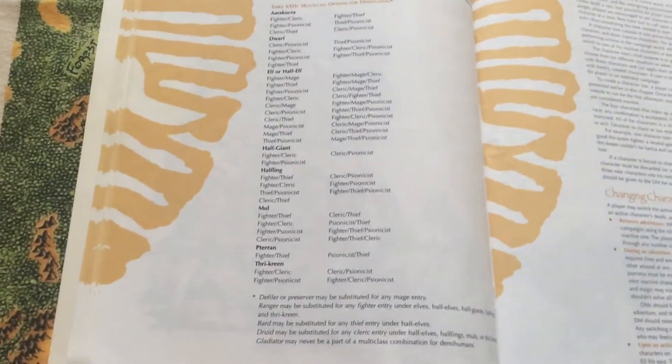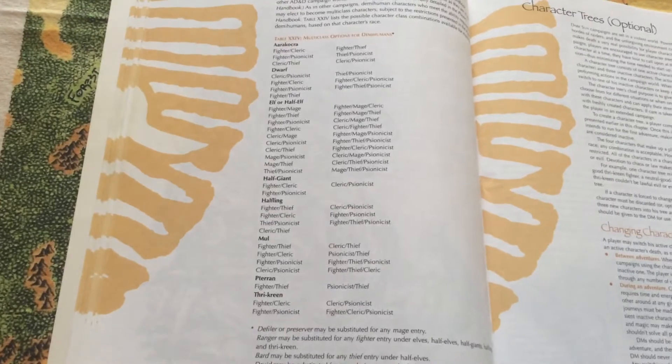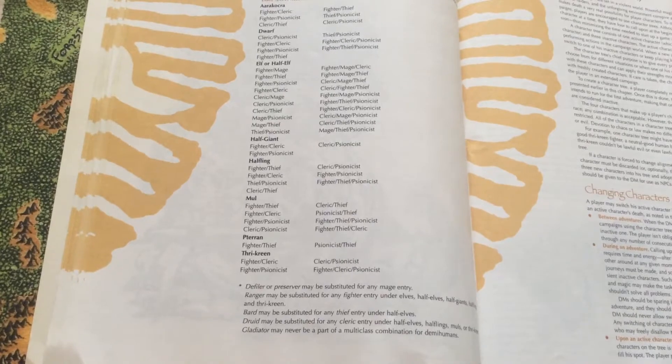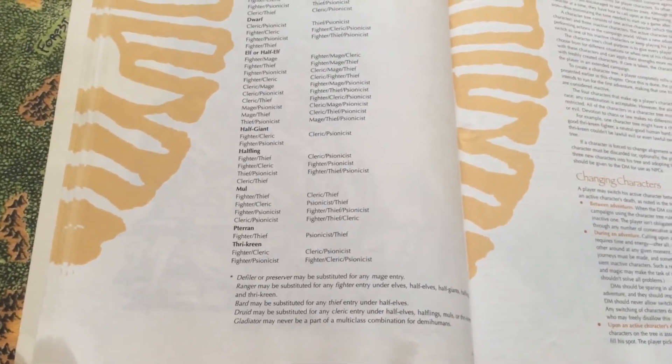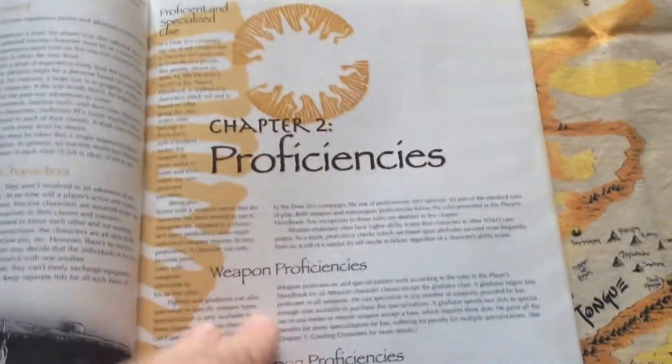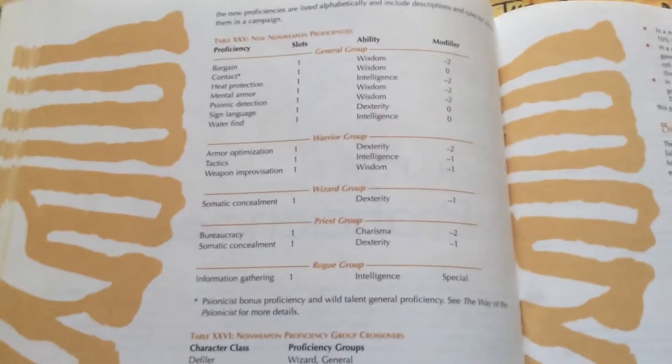There are various multi-class combinations. Gladiators cannot be multi-classed. Some races can be Rangers instead of Raiders, Half-Elves can be Bards instead of Thieves, and certain races can be Druids instead of Clerics. The character tree still exists — we still run multiple characters with the character tree. And we've got non-weapon proficiencies because this is 2nd Edition.